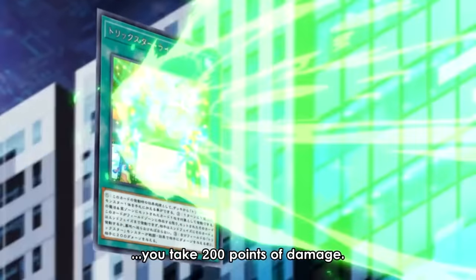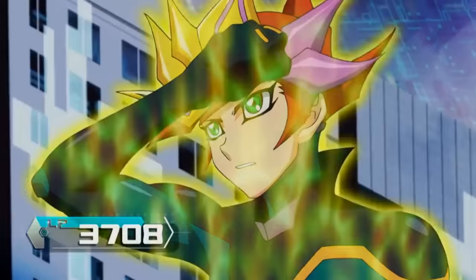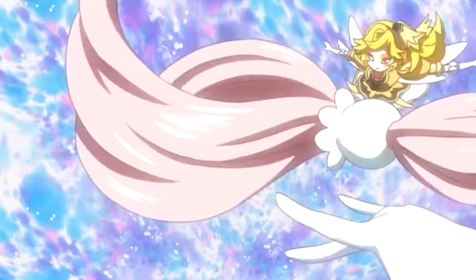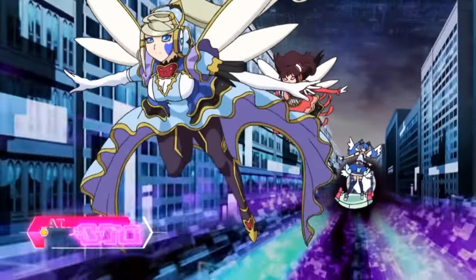For the rest of this duel, as long as the field spell is on the field, whenever a Trickstar monster deals battle or effect damage, Light Stage will deal an additional 200. With all the pieces set, Blue Angel sends her Lilybell and Candina to the grave to Link summon her Link 2, Trickstar Holly Angel.